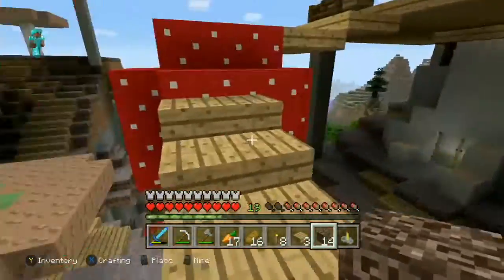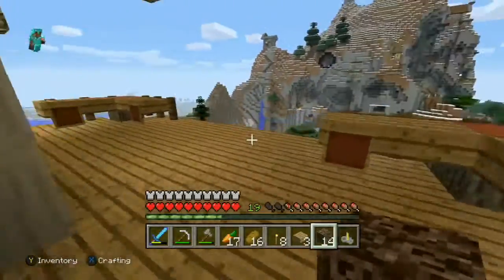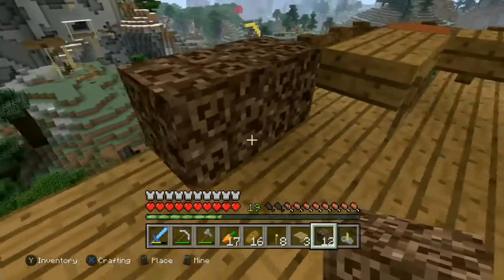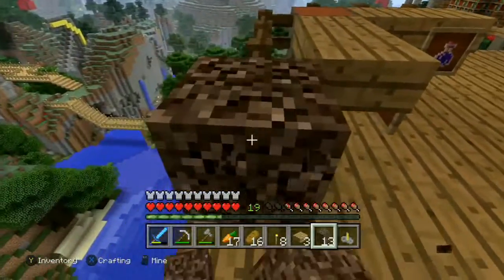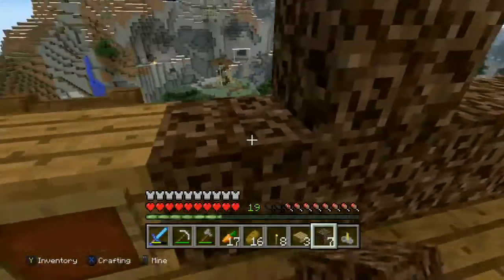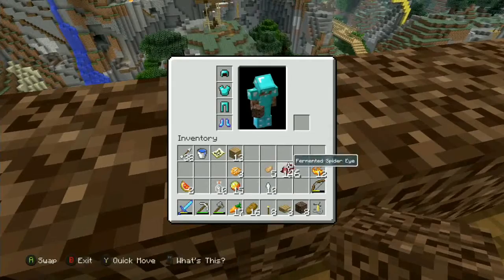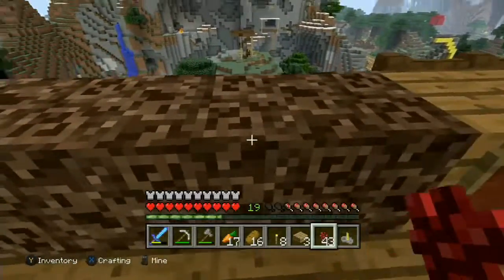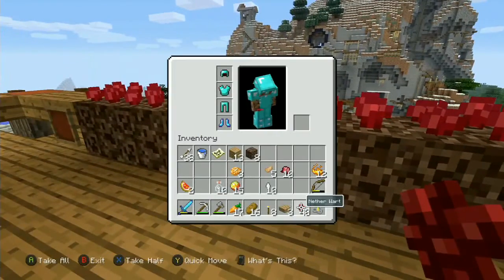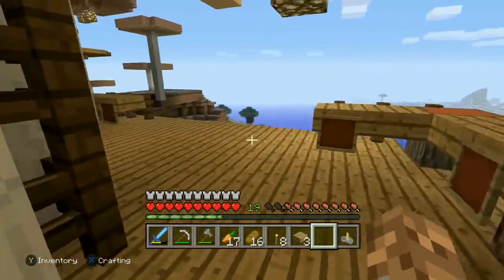I don't know why I didn't grab more soul sand, but it shouldn't be too big a problem. Let's not put it right on the edge just in case it falls off - we'll put it right here. And now let's put the nether wart on here. There we go, so we've got that growing.